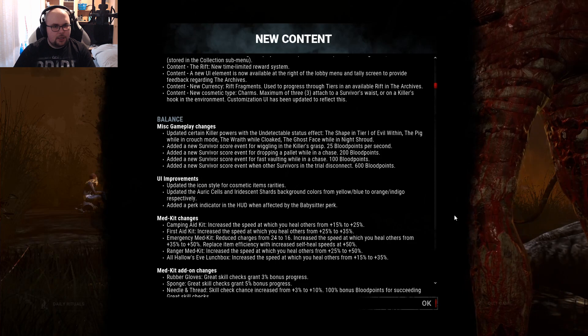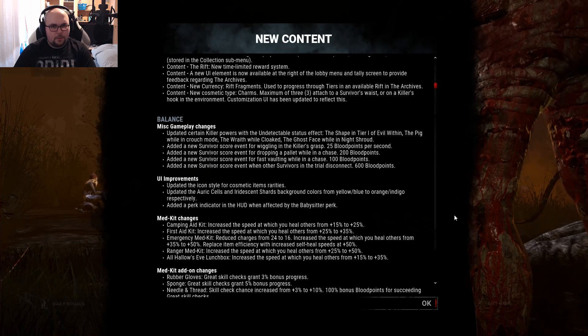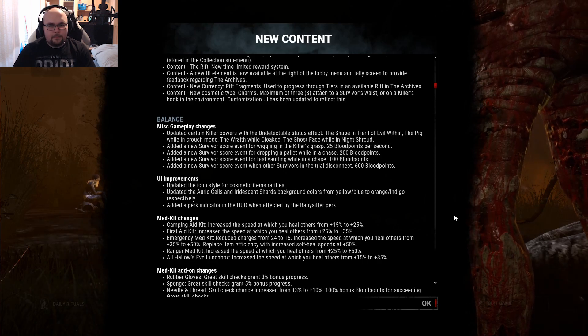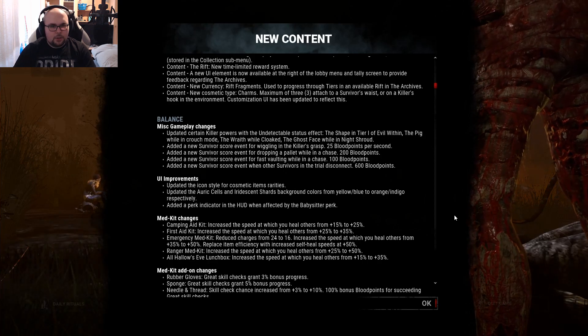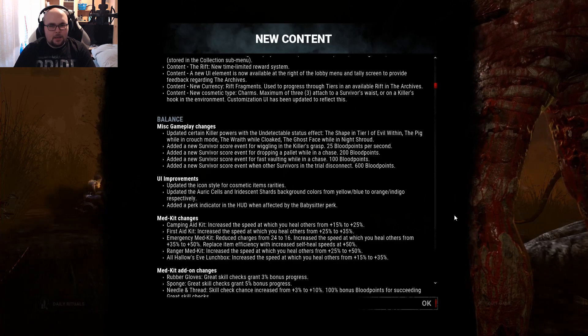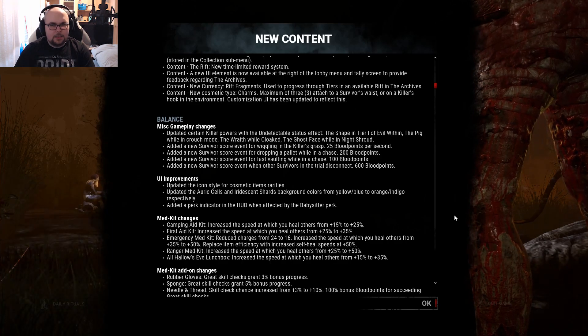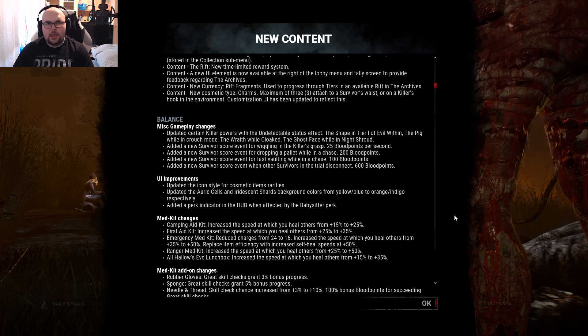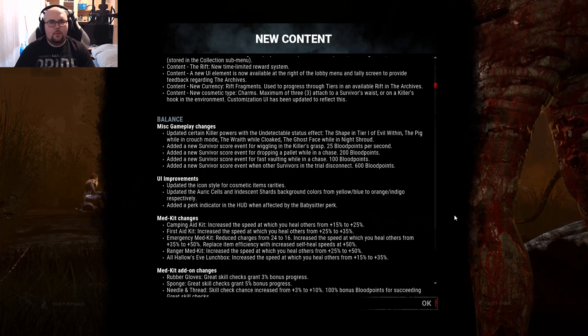We got new cosmetics - the charms. A maximum of three can be attached to a survivor's waist or onto a killer's hook balance. Miscellaneous gameplay changes: updated certain killers' powers with the undetectable status effect - Shape in Tier 1, the Pig while in crouch mode, Wraith while cloaked, and Ghost Face while he activated his ability. Those are all undetectable, so Object of Obsession will not reveal them anymore.